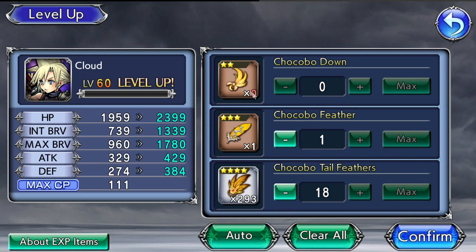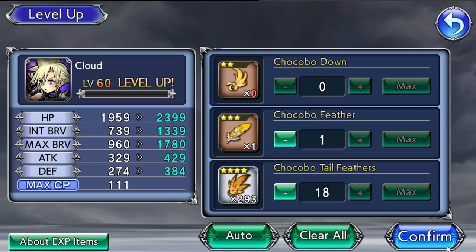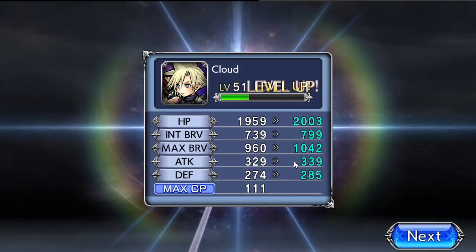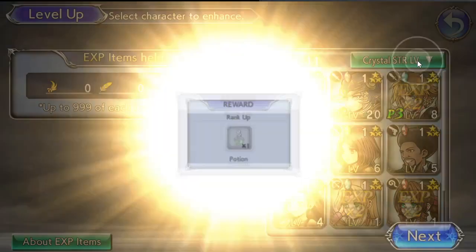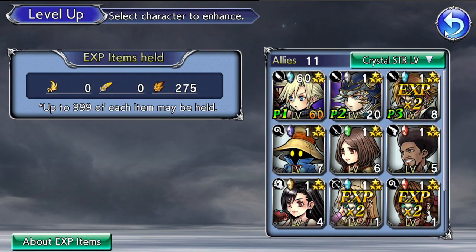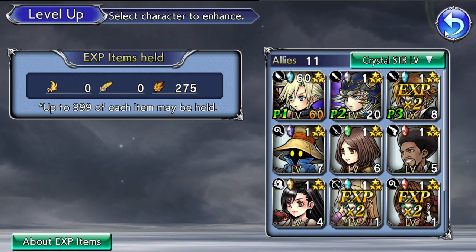Hit confirm, and Cloud is now level 60. Every 10 levels you level up a character, you increase your rank. Your rank is going to be really important for World of Illusions content, so keep that in mind — that's how you raise your rank. Once you've raised your character's crystal level and natural level, you then want to raise their equipment, which is the most important part of developing your character.